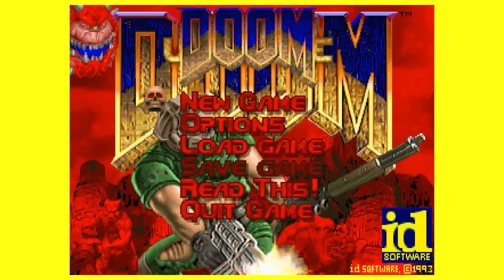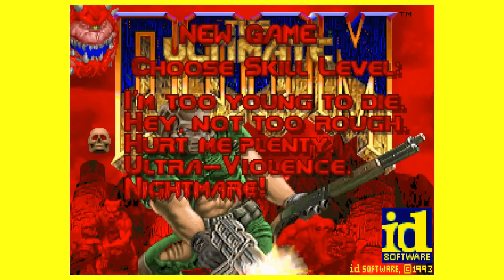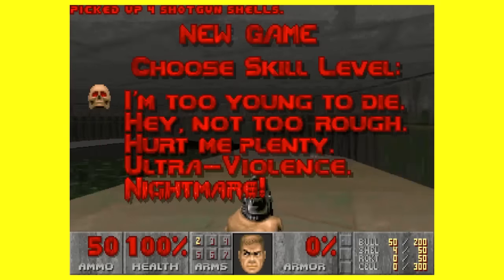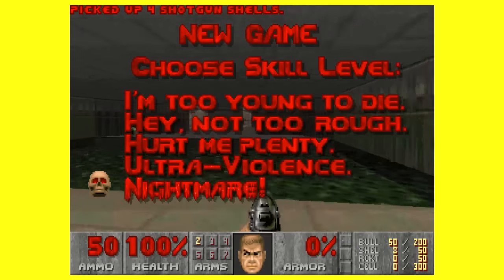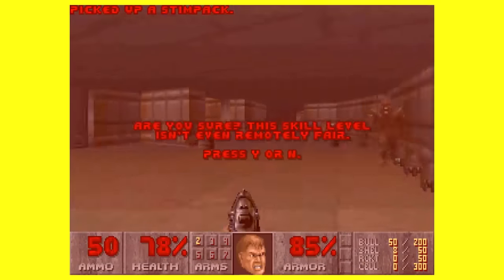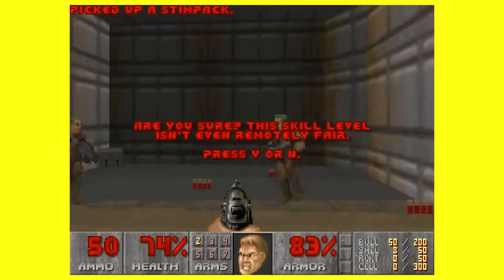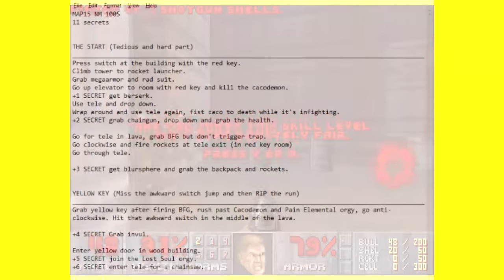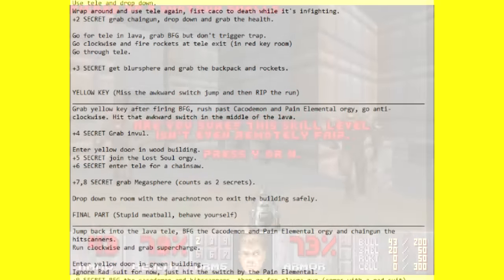Your first ever impression of Doom has you being greeted with its iconic difficulty menu, from the mockingly titled 'I'm Too Young to Die' to the appropriately named Nightmare difficulty, which is so tough that when selected it questions you with 'Are you sure? This skill level isn't even remotely fair.' This warning isn't a joke — be prepared to do some note taking just to get through on this difficulty on the more complicated levels.